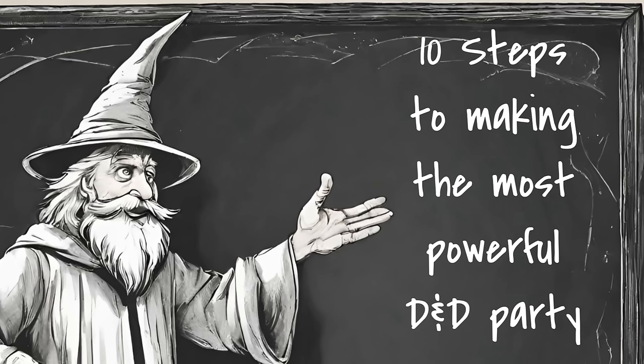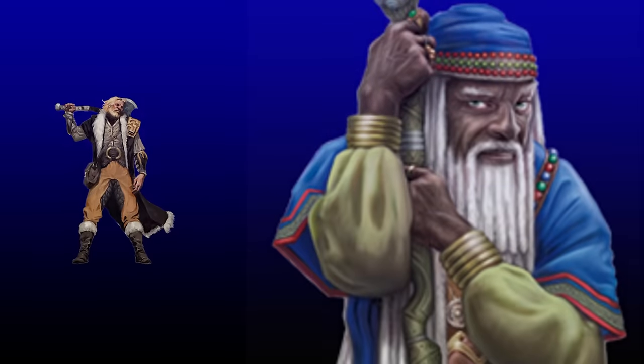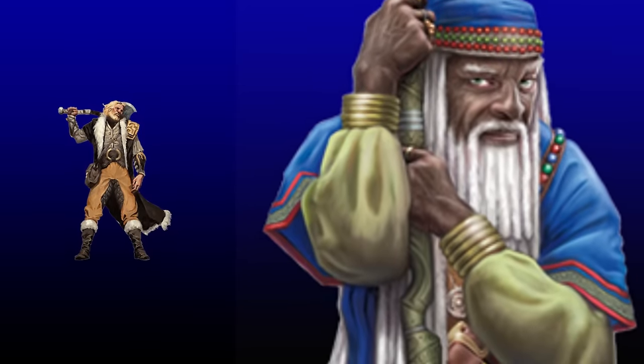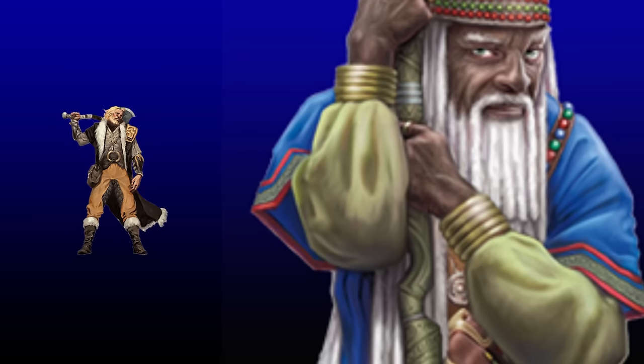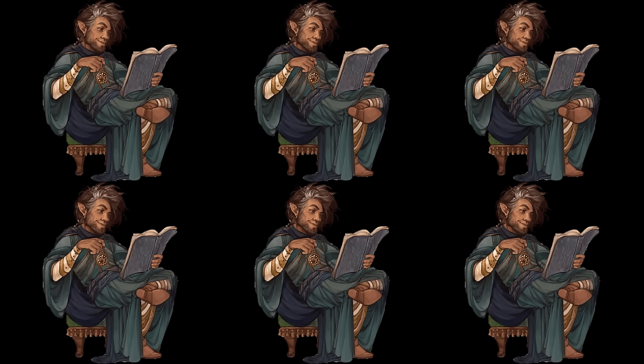To start with, character classes and subclasses are not created equally. If you watch any videos about optimization or read anything about optimization, you probably already know that. So it might seem like the key to the most powerful party is for all the players to make characters that are the most powerful class and subclass combinations. So you have a party of six — six Chronurgy Wizards with six one-level Artificer dips. That should be fantastic, right? Nope. In fact, it's crappy.